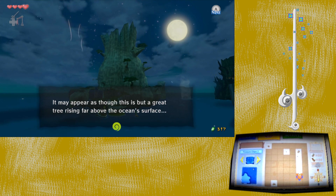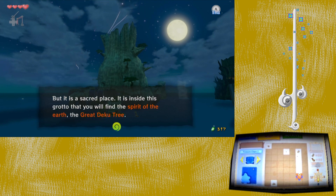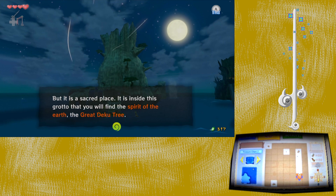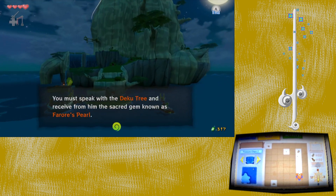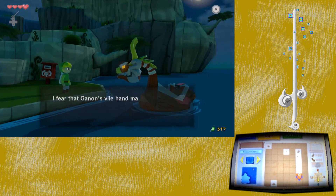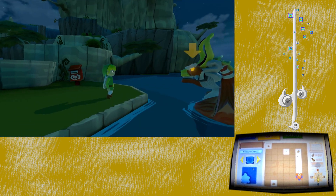The King of Red Lions explains: 'This may appear as though it is a great tree rising far above the ocean surface, but it is a sacred place. It is inside the grotto that you will find the spirit of the earth, the Great Deku Tree, and receive a sacred gem known as Farore's Pearl. I fear that Ganon's vile hand may have already reached this most sacred of sanctuaries. Go forth with caution, Link.'